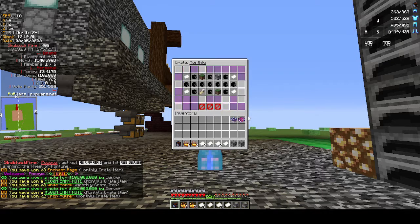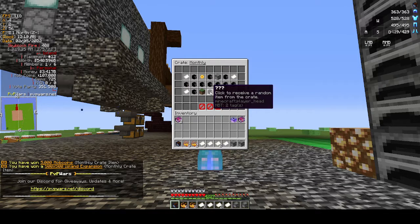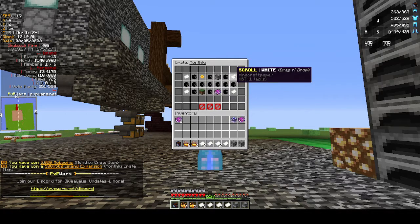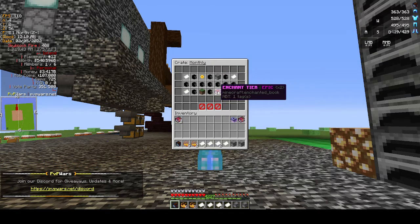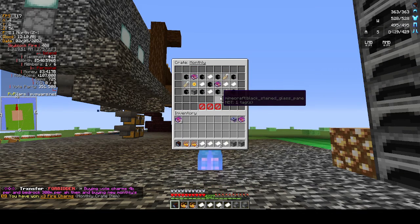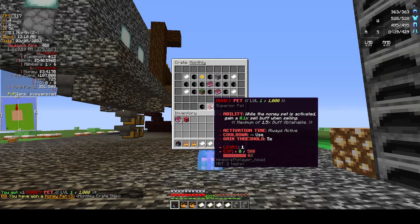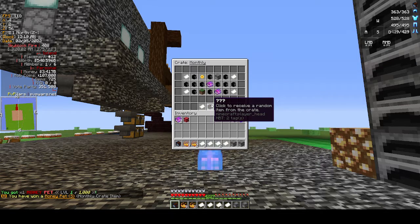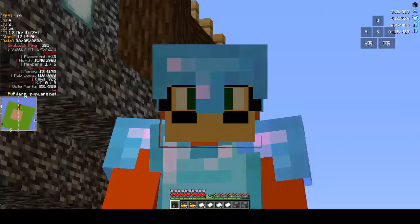Here we go, it's spinning! We've got enchantment pages, bank notes, mob coins, expansion scroll, whites, bank notes, crop pulsers, enchant tier epics. The middle item is three fire charms, and our Superior item is the Superior Money Pet level one. That was wonderful, absolutely wonderful.